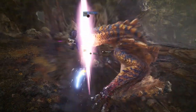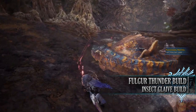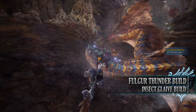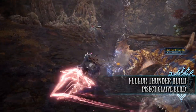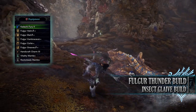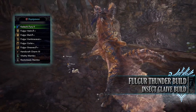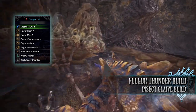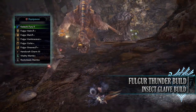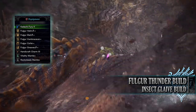Let's move on to the next build, which is the Folgol Anjanath Thunder build. This makes use of the entire Folgol Anjanath set, which provides an interesting set bonus that is very useful for the Insect Glaive: Stamina Cap Up. For this build you'll need the entire Folgol Anjanath set which includes the Folgol Helm Beta, Mail Beta, Vambraces Alpha, Coil Alpha and Greaves Beta. I'm also using a Handicraft Charm 3, and for my weapon I'm using the Kodachi Fury 2, found in the Toby Kodachi Insect Glaive tree.